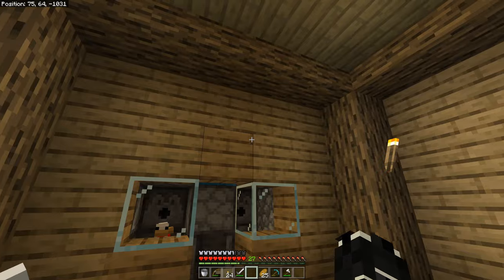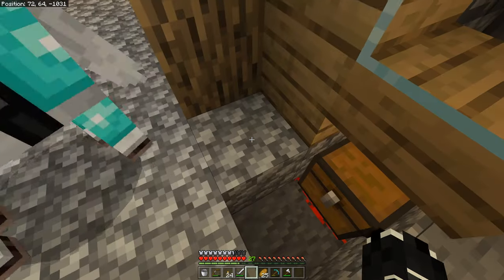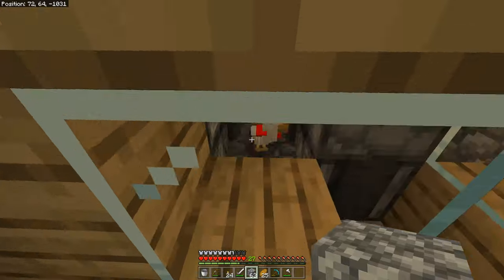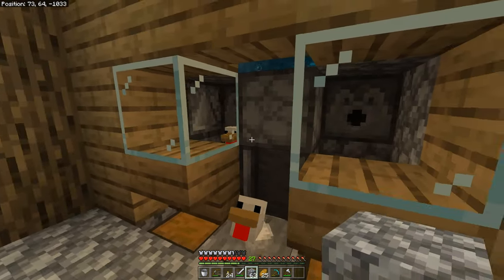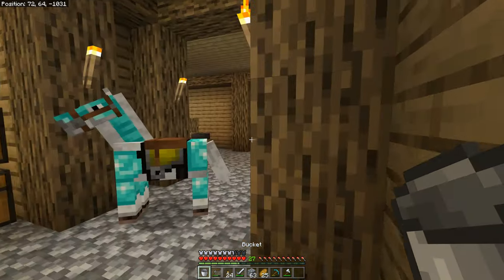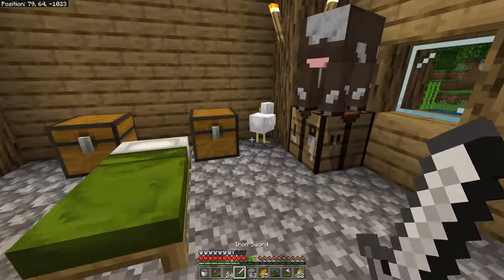We also have a spare tool chest, book chest, redstone chest, hostile mob drops chest, and an armor chest — it's only horse armor right now but we'll throw any spare armor in there. We have a dye chest, nether chest, and a glass chest, though I might throw that in with the dye chest.